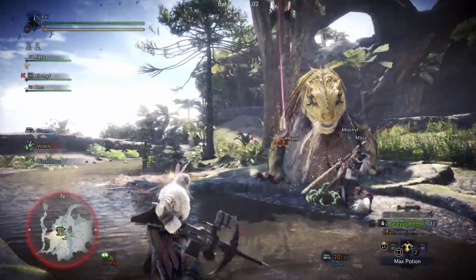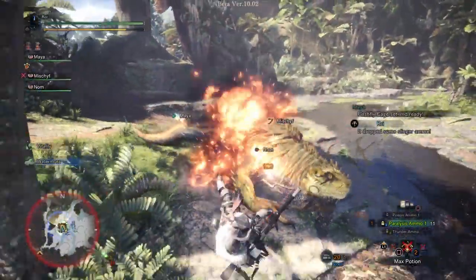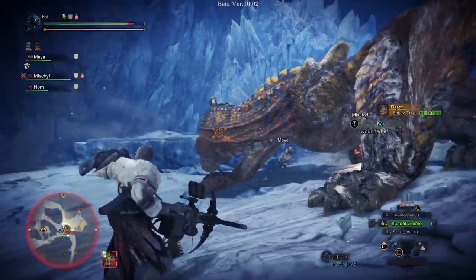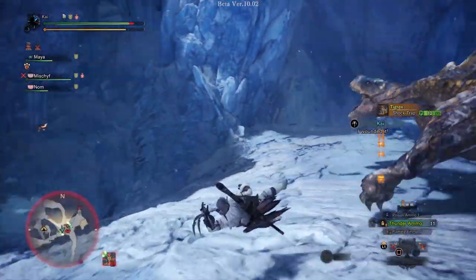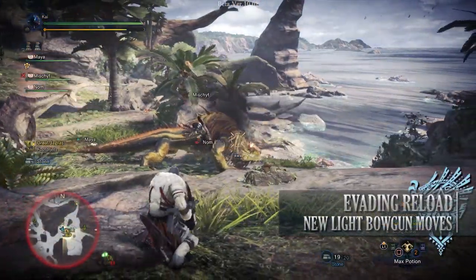Alternatively you can press circle while holding L2 to fire off your clutch claw, which will allow you to latch yourself onto a monster. After which you can follow this up by pressing triangle for an attack with your light bowgun that will cause monsters to drop slinger ammo, or you can press circle to unleash all your slinger ammo at once into a monster, which can potentially cause them to charge forward hopefully into a wall, knocking them out.